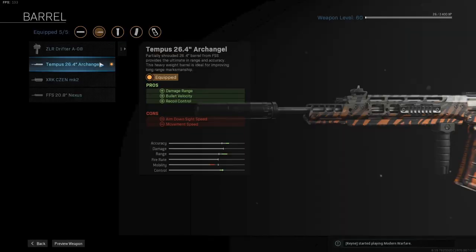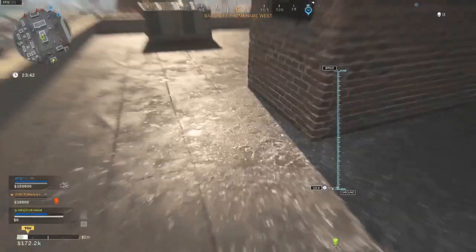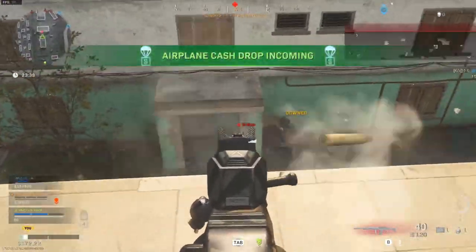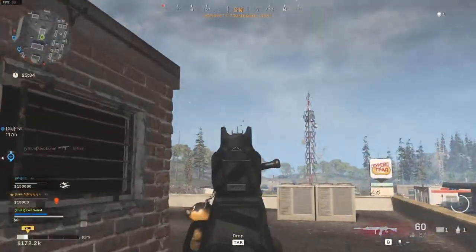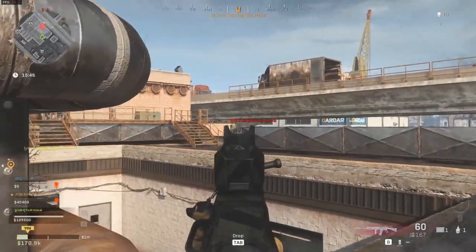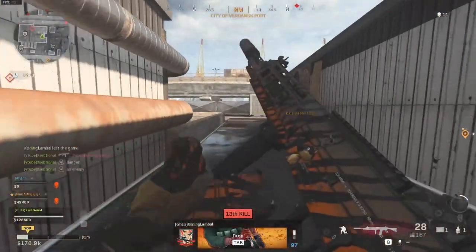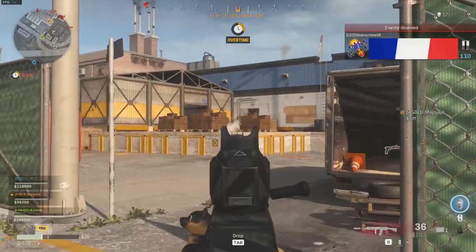On to the next one — the Tempest 26.4 inch Archangel barrel. This will again increase the damage range significantly. Maybe not quite sniper range, but the range gets way better. The bullet velocity increase will help with ranged fights and you also get some extra recoil control, which is always welcome.